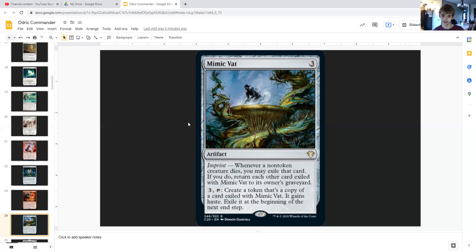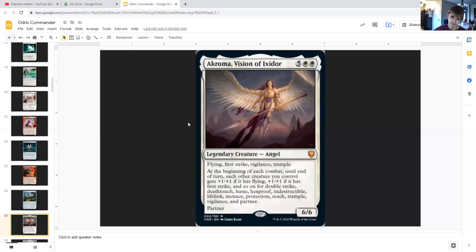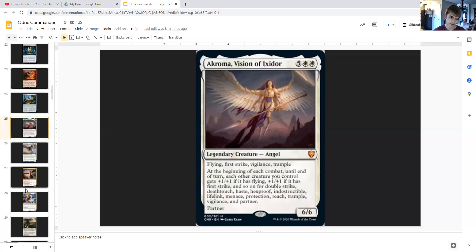Mimic Vat, revisited: three generic artifact — whenever a non-token creature dies you may exile it; return other exiled cards to their owners' graveyards. For three generic you can tap to create a token that's a copy of the exiled card with haste, exiled at end of turn. This gives us multiple Odric copies without paying much commander tax at all — he stays in exile while we reuse the token.